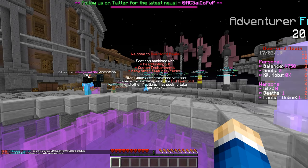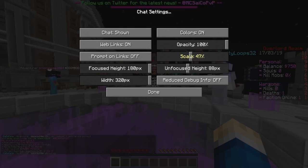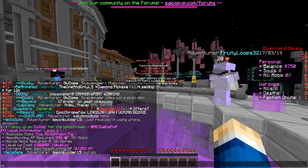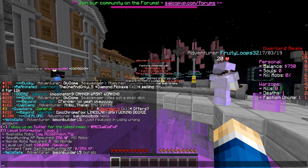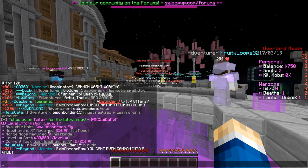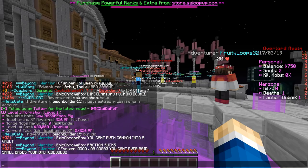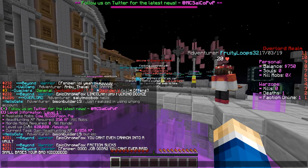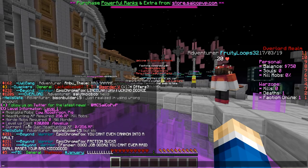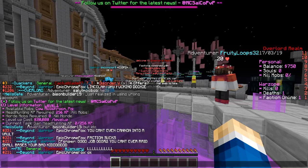I'm actually level one on Overlord so it's perfect for demonstration. At level one I have Cow, Mushroom, and Pig as available mobs. The XP is basically equivalent to kills — so at 256 XP needed to rank up, each mob kill counts as one XP. Killing them takes you from 256 down to 255 and so on. There are also horde mobs, which I'll cover in the hordes section. The level-up cost is 20,000 coins per rank.